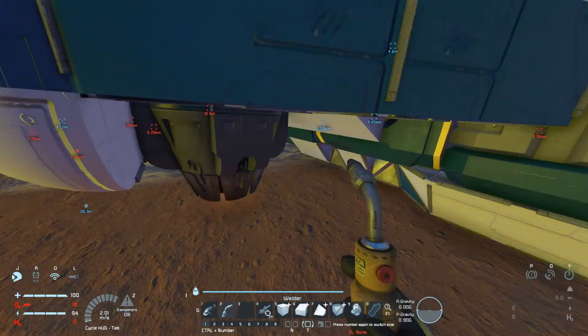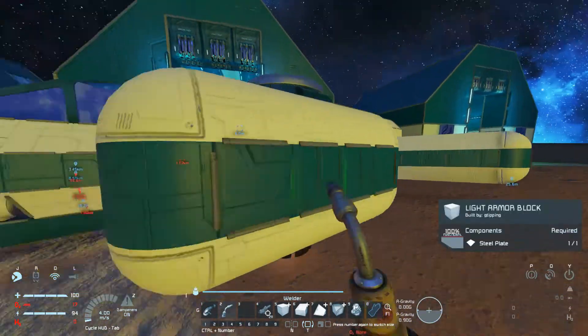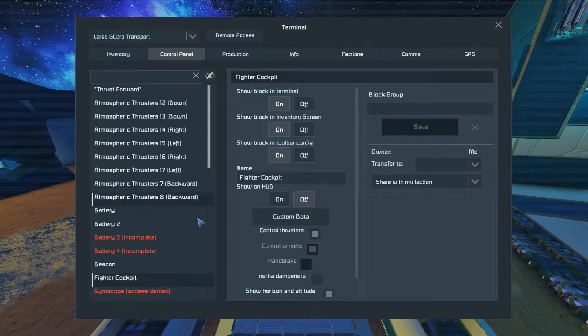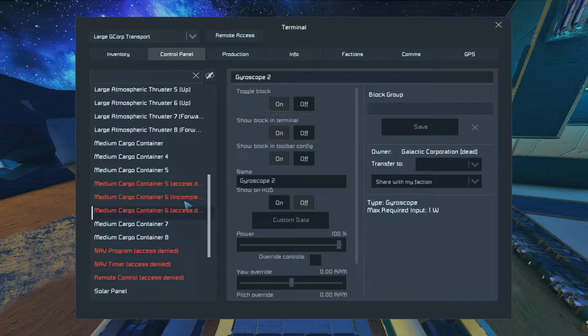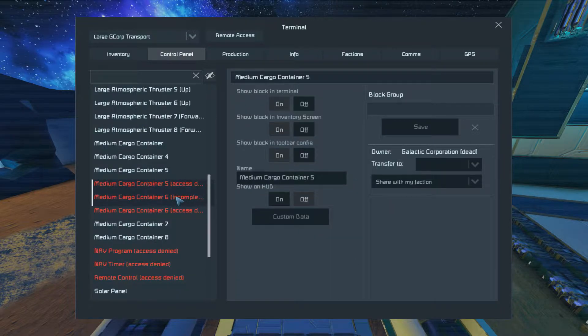Now there's some stuff down here. Can't really get to that. Let me make sure that we have everything on our side. Batteries incomplete. Gyroscope — that's probably something we should get. Cargo container — that one's access denied.